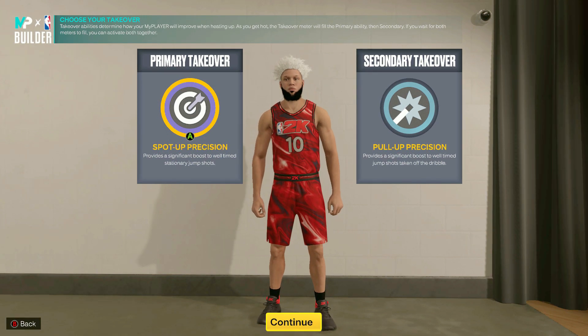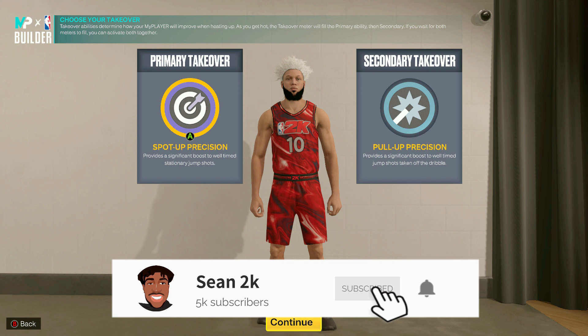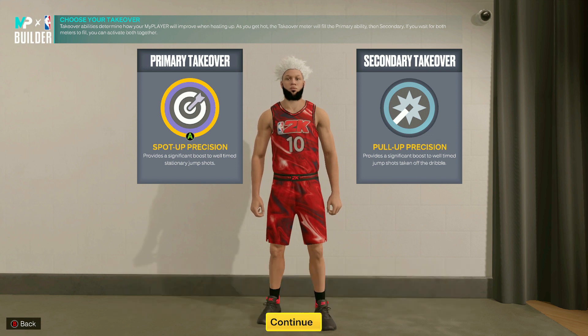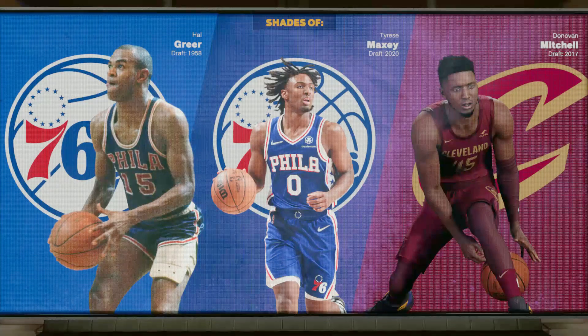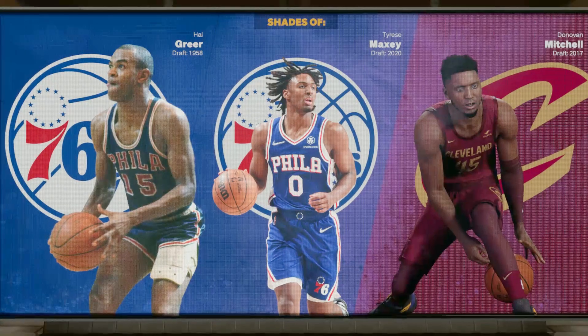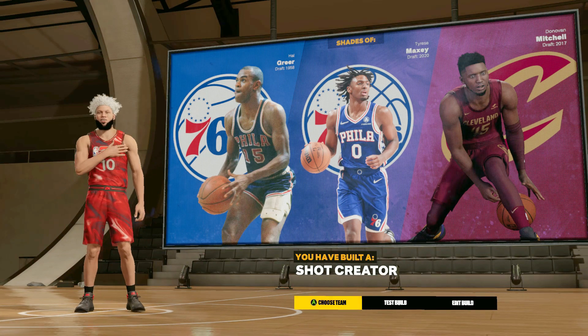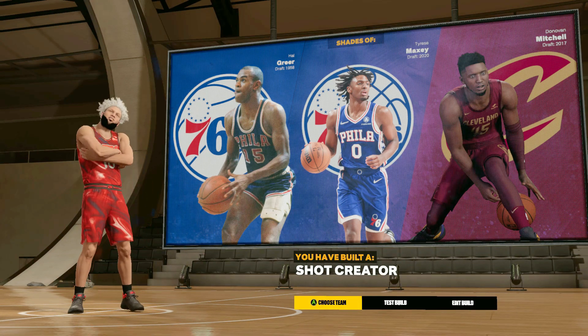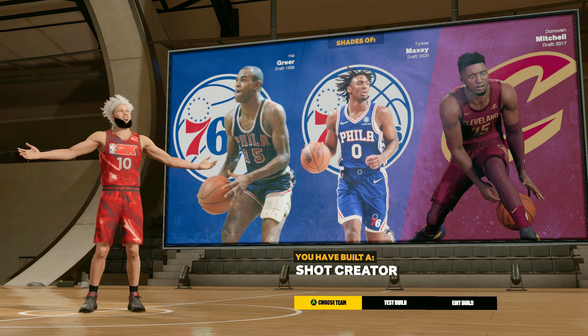For the takeovers I went with spot-up precision, because that's probably going to be the best takeover, and I went with pull-up precision as a secondary just to have some fun fading. You want to go MyPlayer Build Complete — yes! And look at the archetypes: we have Tyrese Maxey and Donovan Mitchell. You have built a pure shot creator. Let me know what you guys think of this build — honestly I think I just made a demigod that's gonna be one of my main builds for the whole entire year.